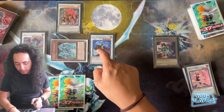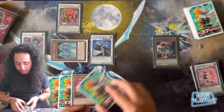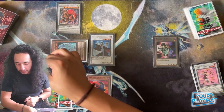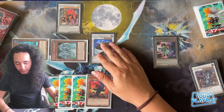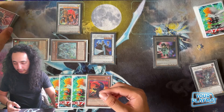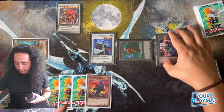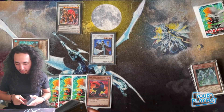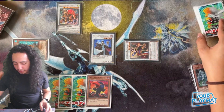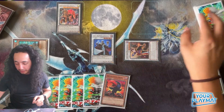Chain one, chain two - add Poligo, draw a Librarian. Now you're going to go effect, pop this, summon Yawzi. This is where you make the first one - your first Flower Cardian. Use her effect to reduce by one, give yourself a token. Chain one, chain two - reveal the card, draw a card. You skip your next draw phase, effect - draw a card.